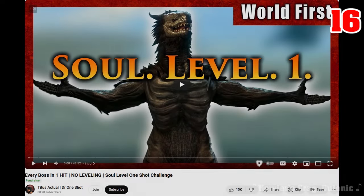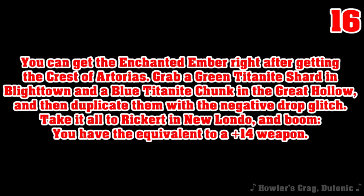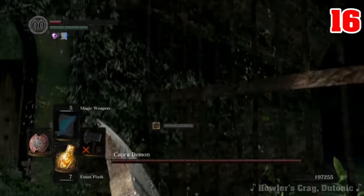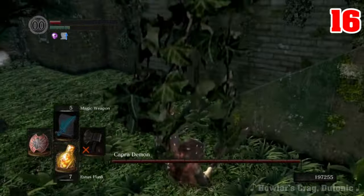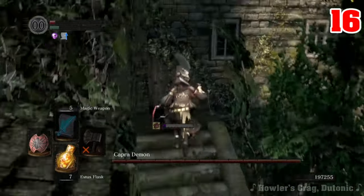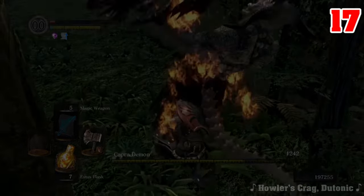Major props to Titus Actual again, since I never knew you could Plunging Attack in that arena until watching his video. Interestingly, getting my axe to Enchanted plus 4 is one of the only two things in this run I came up with on my own without watching someone else's video first. Then we have to add a 17th attack for the Capra Demon, since we need to get the Pyromancy Flame from Laurentius. We need Power Within for most of the game, and the only ways to get it are either from him, from Engi after Quelaag, or from starting the game as the Pyromancer.